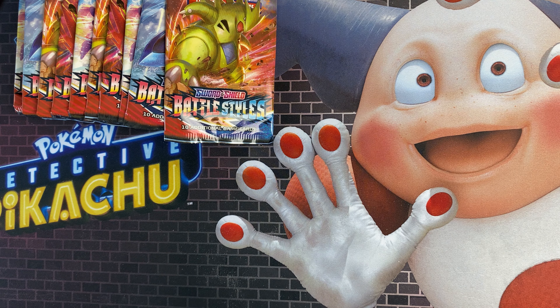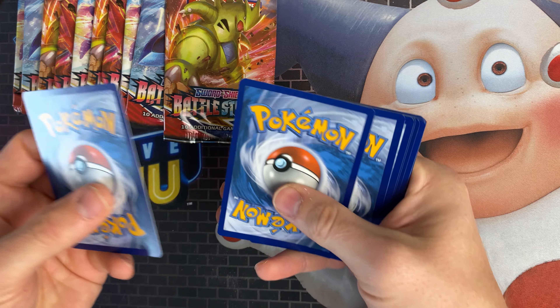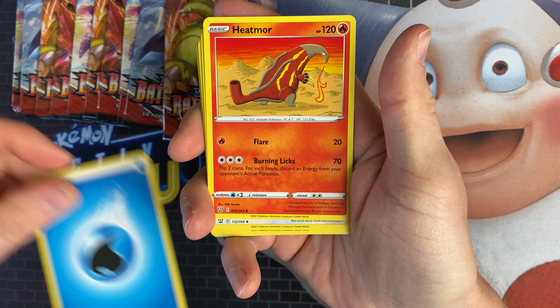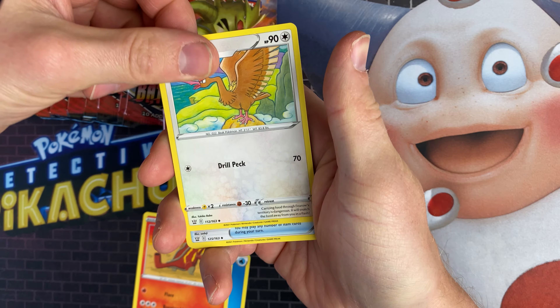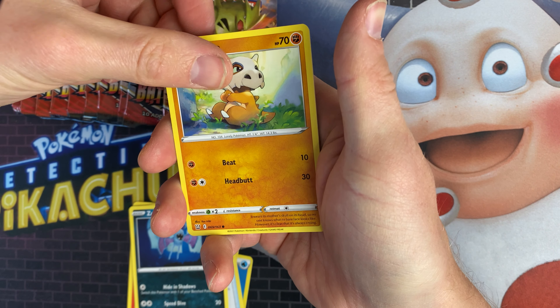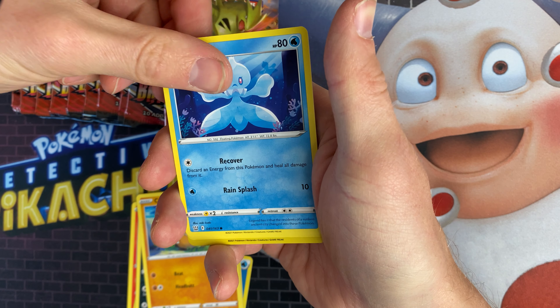We've got an Urshifu pack for the first one — Urshifu artwork. I doubt there'll be an Urshifu in here, we're not that lucky to be honest, but it'd be nice if we did. That's the code card. We've got a water energy, Heatmor, Ferroseed, Escape Rope, a Zubat, a Cubone, a Frillish.